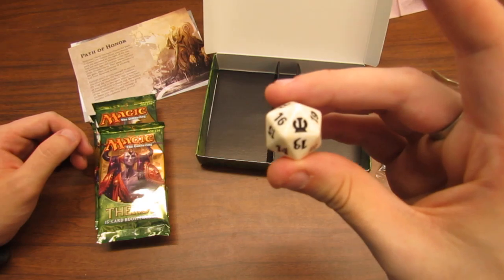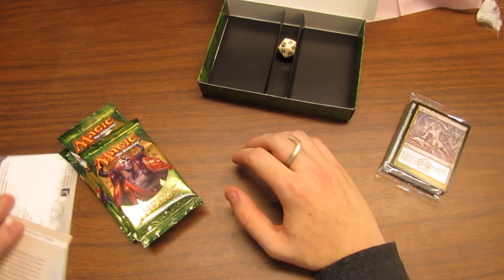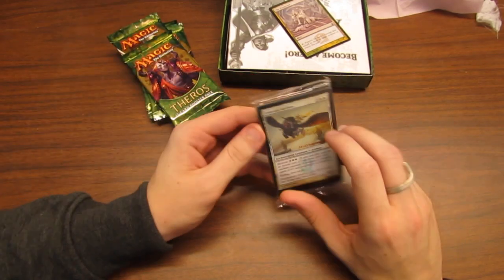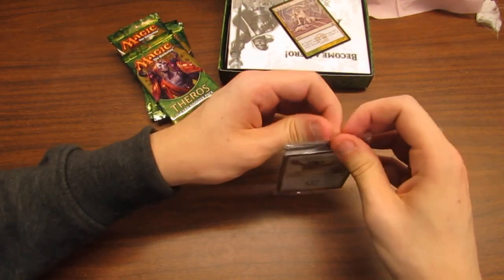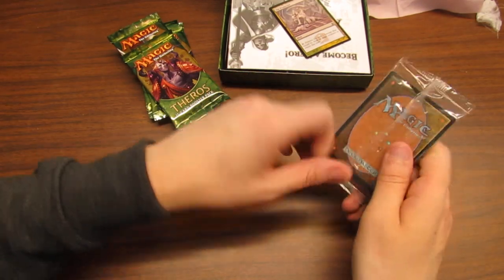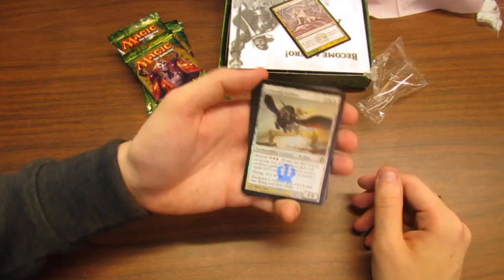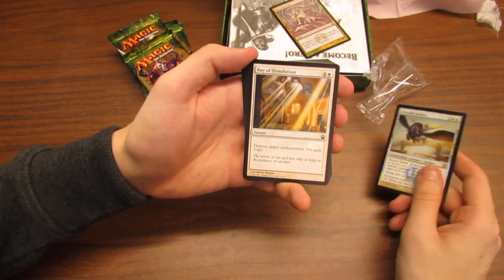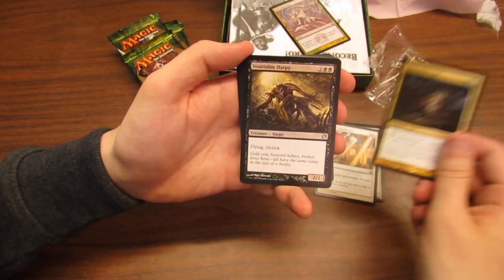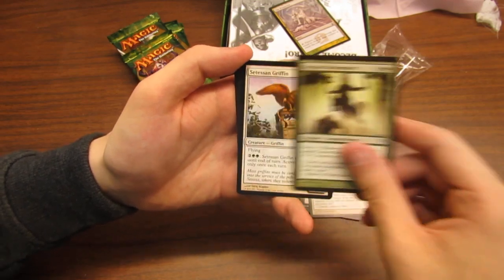Let's take a look at the seeded pack first because I'm actually pretty curious about what's in these seeded packs. This is not my actual pre-release box — it's one of our friends'; he's not playing in the pre-release but wanted us to open it on camera. We have Celestial Archon, Fleecemane Lion — oh yes! — Insatiable Harpy, Dauntless Onslaught, Centaur Battlemaster.